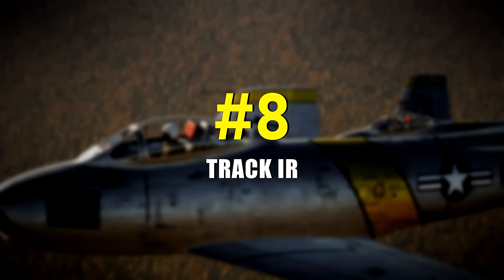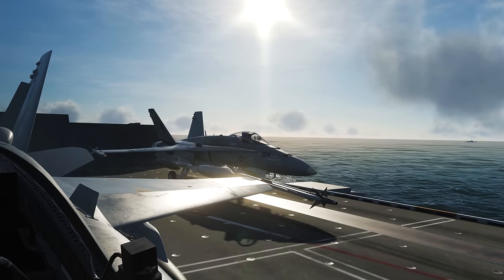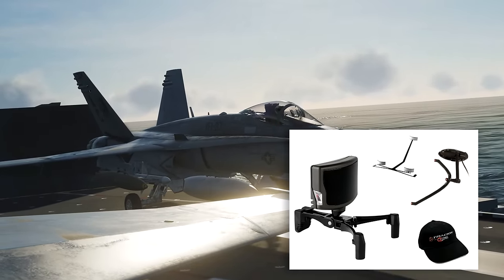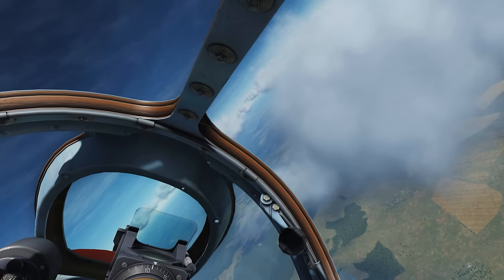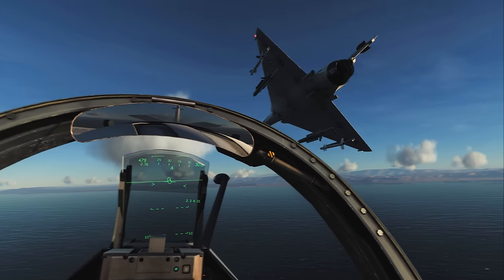Number 8: Track IR. Track IR lets you look around the cockpit just by moving your head, and although it doesn't quite match the VR experience, it's much more affordable and comfortable. Is it an essential part of your setup? Not really. DCS offers a huge selection of internal and external views using mouse and keyboard.